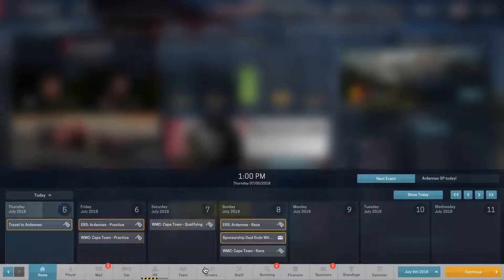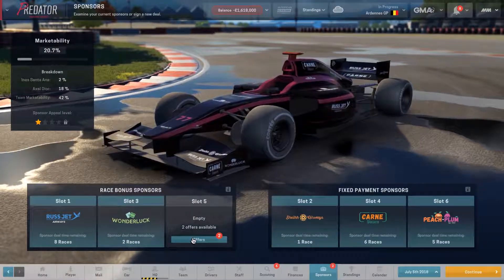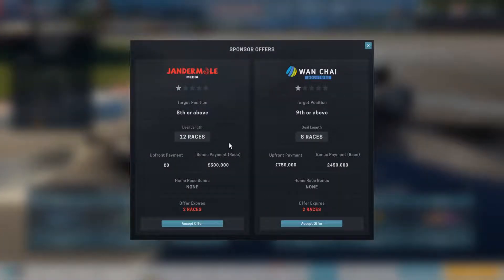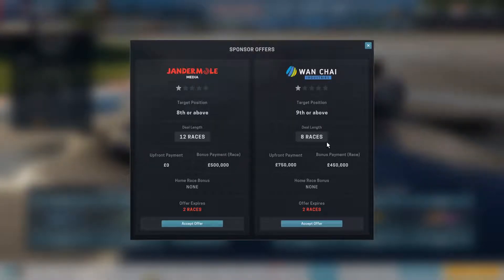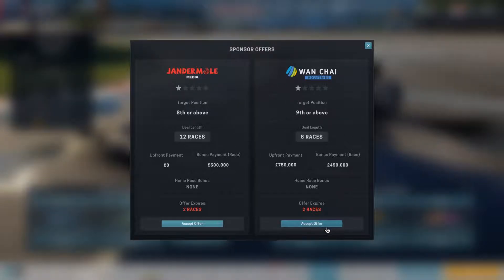We're traveling now and still only have the two sponsor offers, so let's take a look at them. We have eighth or above and ninth or above as options. I'm going to take the ninth or above — I don't think we're going to achieve it this race, but 750,000 up front is pretty good and ninth or above is more achievable if this carries into next season. We'll go ahead and take this one.